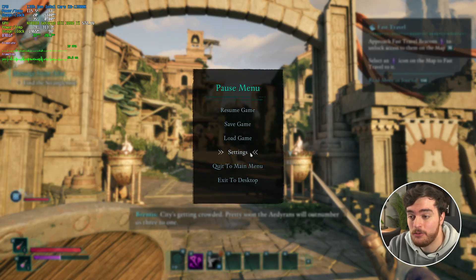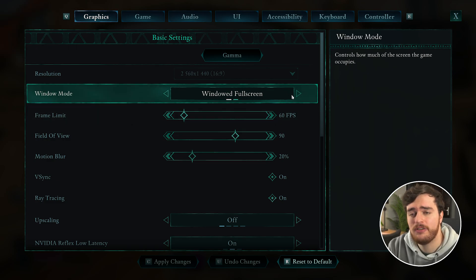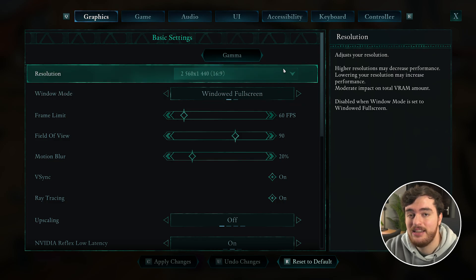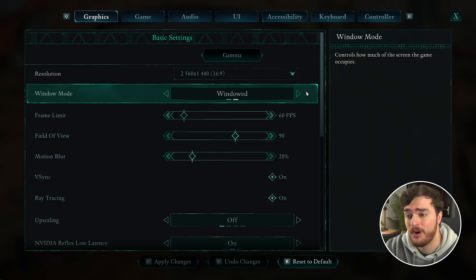Let's start off by pausing the game, heading into settings, and we'll start on the graphics tab. Obviously you'd usually choose full screen for the best performance, but here we're stuck to windowed full screen and windowed, so there's no real difference between these two — it's just how it looks on your system. Resolution should definitely match your display or at least be compatible. If you're playing in windowed mode, it'll just make the game window smaller.